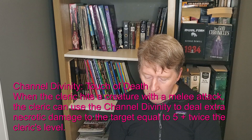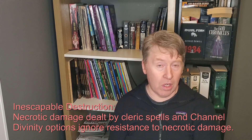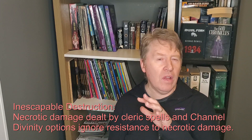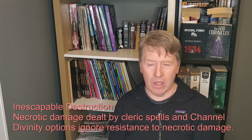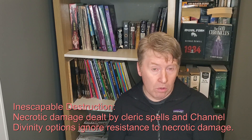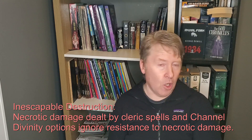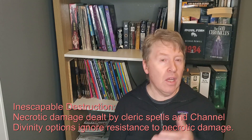At level six, Inescapable Destruction. The Cleric's ability to channel negative energy becomes more potent — necrotic damage dealt by the Cleric's spells and Channel Divinity ignores resistance to necrotic damage. A lot of stuff is straight-up immune, which this doesn't help with, but ignoring resistance is really nice and gives more value out of your cantrips and Channel Divinity.